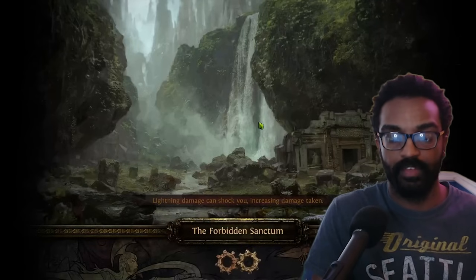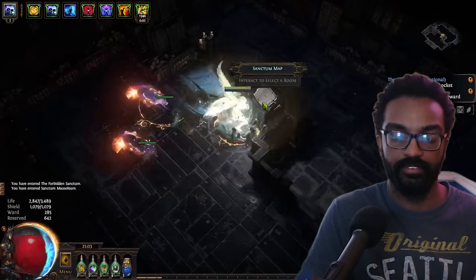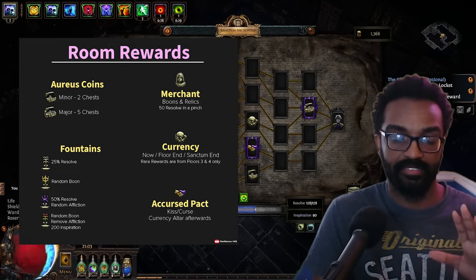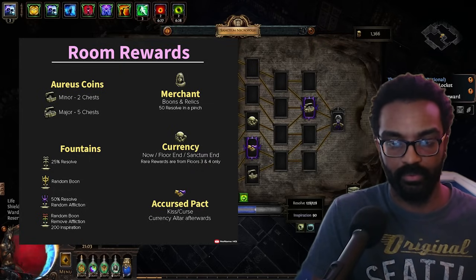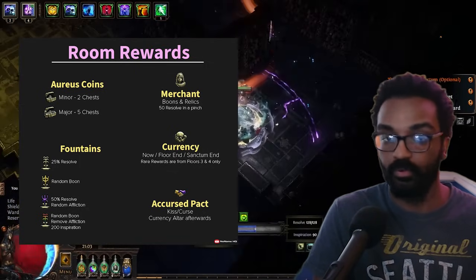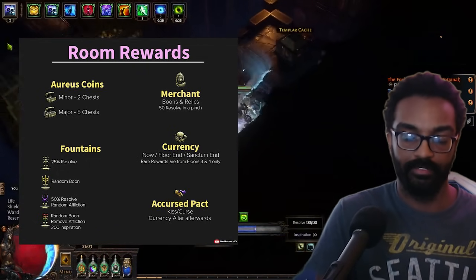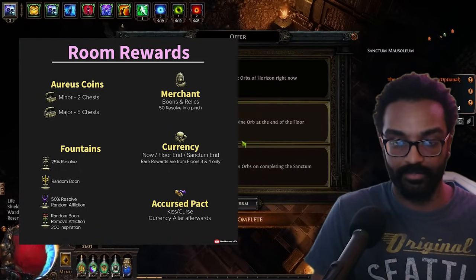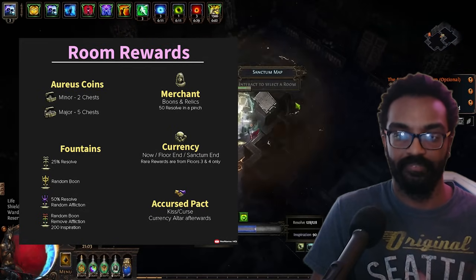Now let's talk about what you get from each room. There are five reward types: chest, fountain, merchant, currency, and curse pack. Chests award Aureus coins used for merchants and altars. There are minor and major chest rooms — major gives more coins. Coins can be taxed by afflictions or boosted by boons.